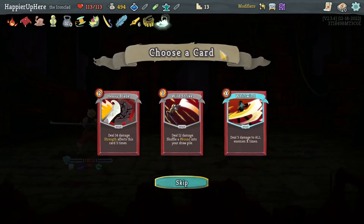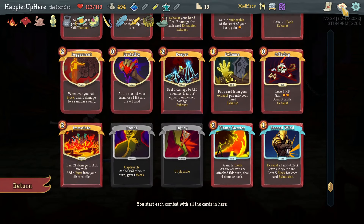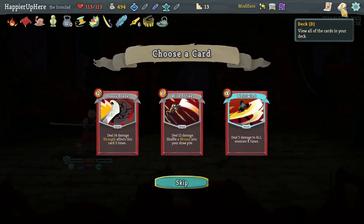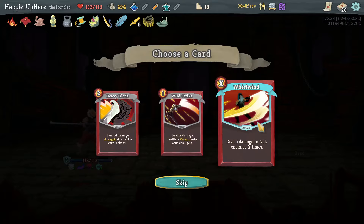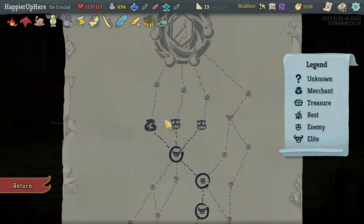Got Ancient Tea Set: one of you enters a rest site and you start the next combat with two extra energy. Also Wild Strike, Whirlwind, or Heavy Blade — Heavy Blade would give me overkill if I get Demon Form played. I'll take Heavy Blade. I think I'll skip the shop hoping to lose enough HP so the Hexaghost fight is not too horrible.